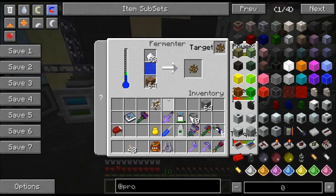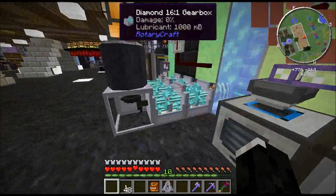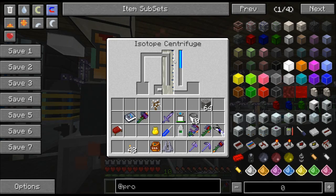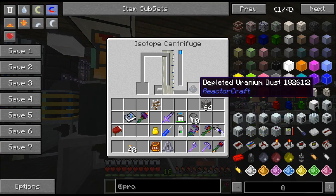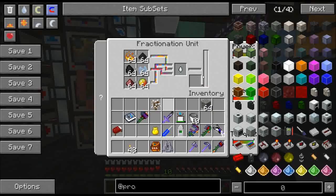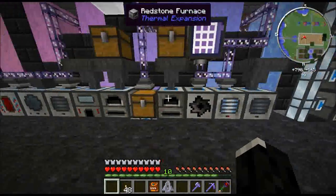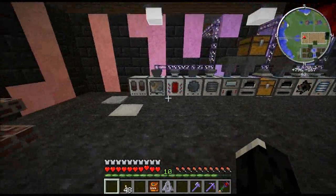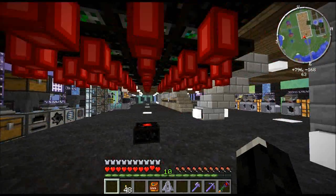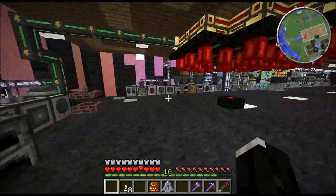This is producing lots and lots of ethanol, because it's good to have it. Here are some centrifuges from Reactorcraft — they're taking that uranium hexafluoride and producing uranium dust out of it. This is for the nuclear reactor, of course. Got a fractionator here making jet fuel for the backup power, which I'll show you in a minute. More cyclic assemblers, and some Thermal Expansion machines — it's currently melting down some redstone.